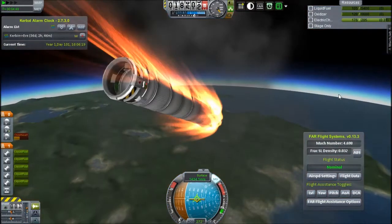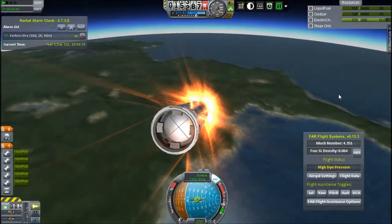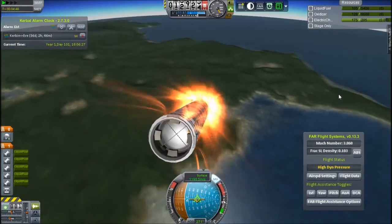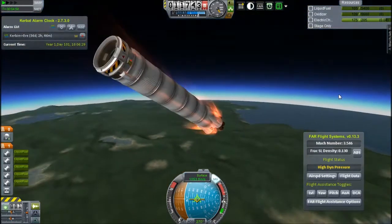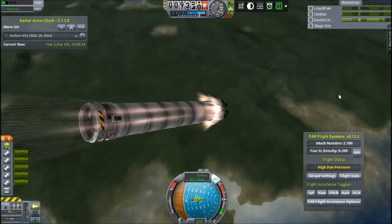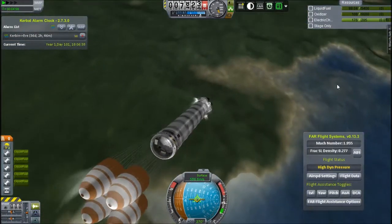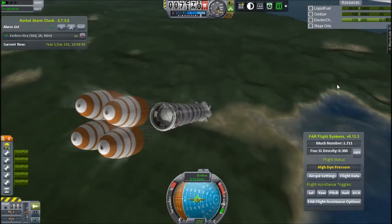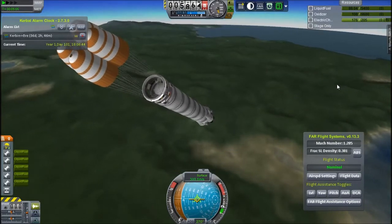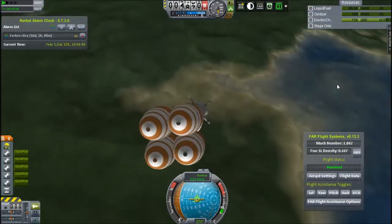We'll just lose another parachute and land on four, but we have fuel so we can touch down much softer than usual and maybe not even break landing legs, which would be even better. The engineers will be incredibly happy. Let's ignite that above Mach 1 — really stressing on the spacecraft and the parachutes. I did a quick test fire of the engines there, that looked pretty good. I'll deploy the landing legs high just so I don't screw up.